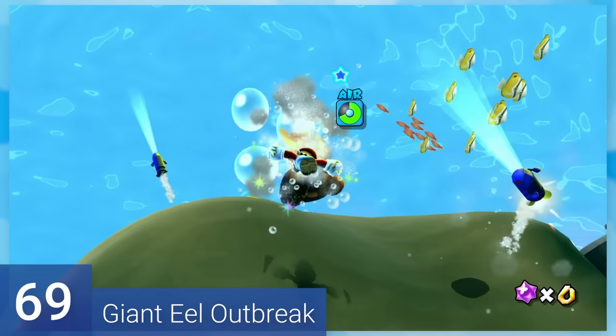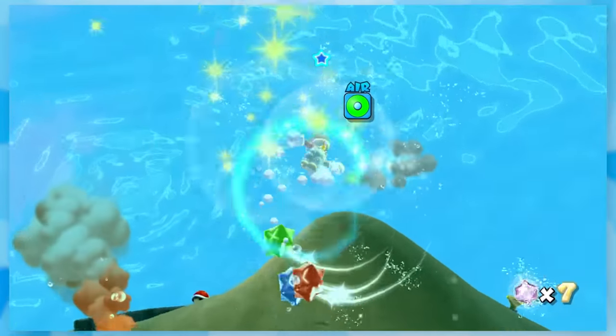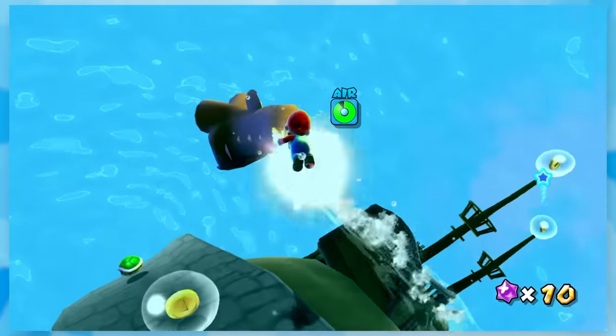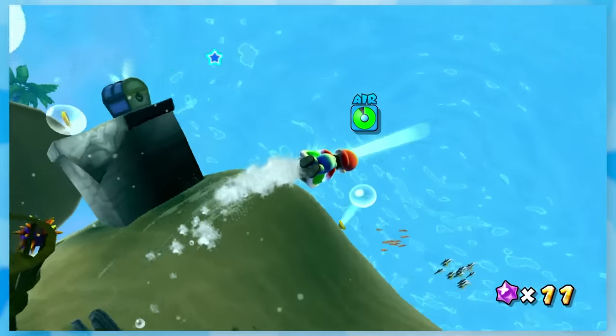69: Giant Eel Outbreak. Three moderately sized eels are invading the waters, so we gotta hit them with some shells. The angles are a bit wonky which makes it easy to miss if you weren't close. But with careful swimming, it's not much trouble taking out the eels.